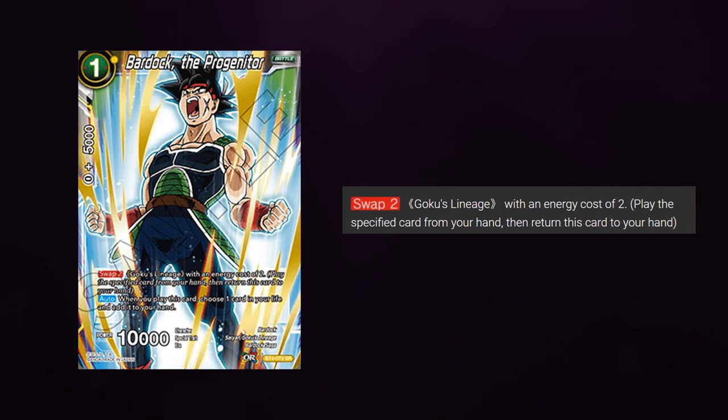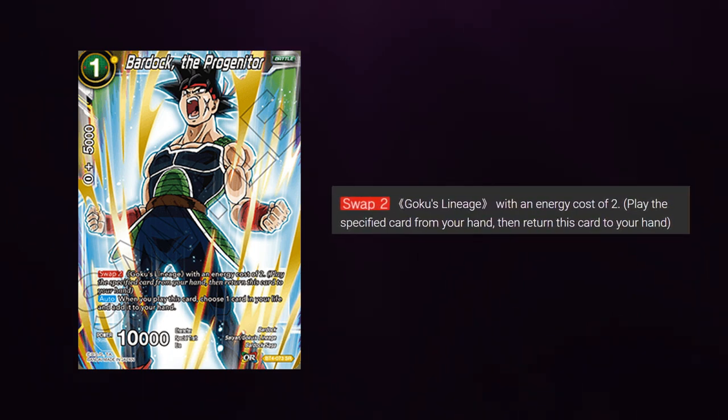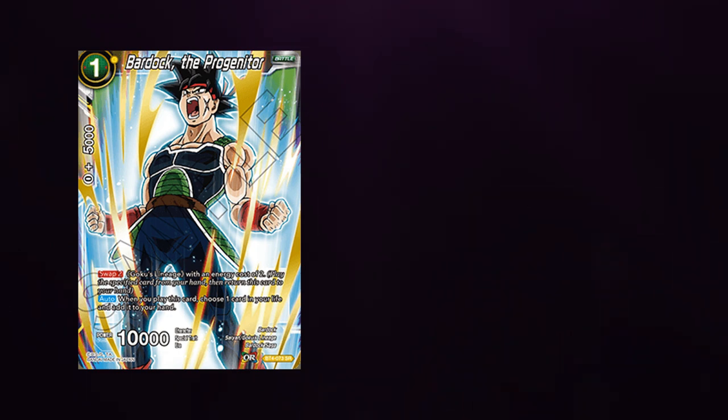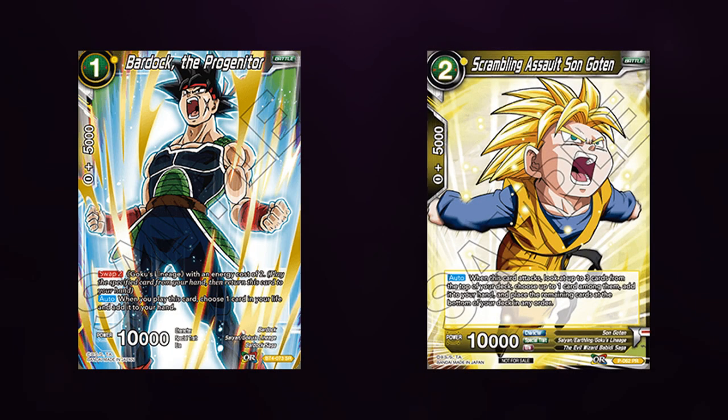It reads: Swap 2, Goku's lineage, with an energy cost of 2. Play the specific card from your hand, then return this card to your hand. So with this wording, you can play Bardock the Progenta for 1 mana and then swap it out for Scrambling Assault Goten for no extra cost.